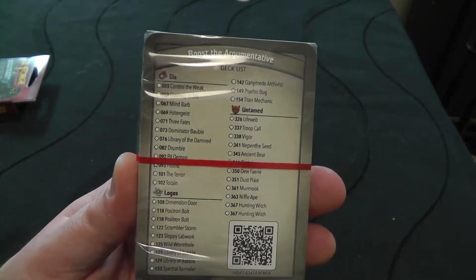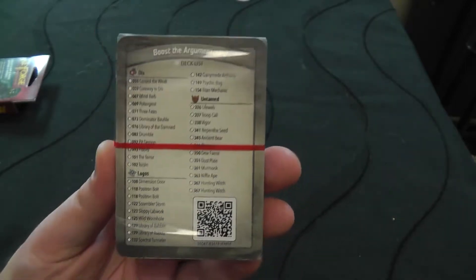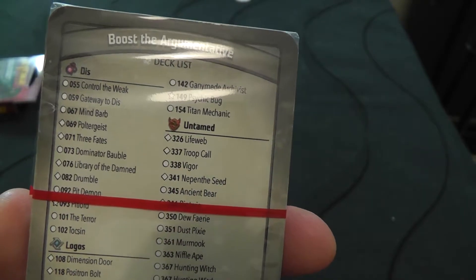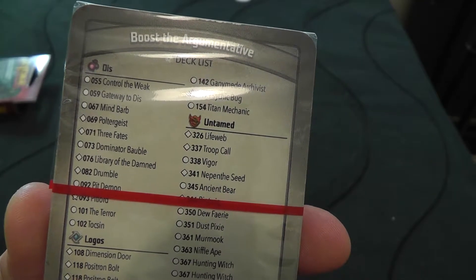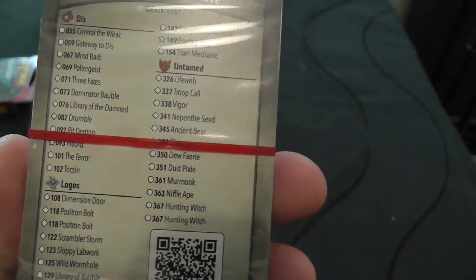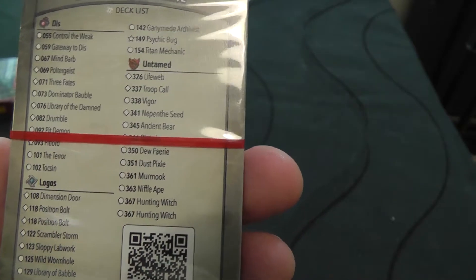Flip to the back — so you'll see that is the card list there. Looks like we've got some interesting stuff. So we've got a Control of the Week for Dis, which is a really good card. Gateway to Dis is really good as well. Mindbarb is a good one. Poltergeist — I'm not too familiar with Three Fates. Dominator Bobble is good. Library of the Damned is okay. Drombo Pit Demons is pretty good. Pit Lord — hard to play but can be quite good. The Terror is not brilliant and Toxin is okay.